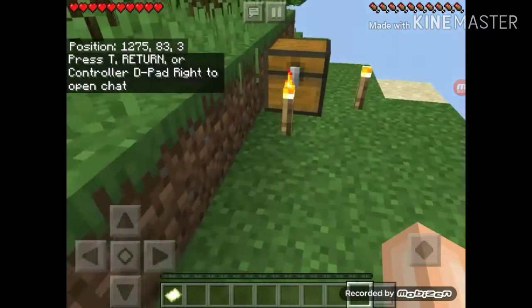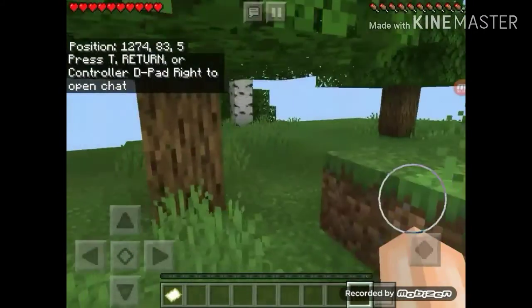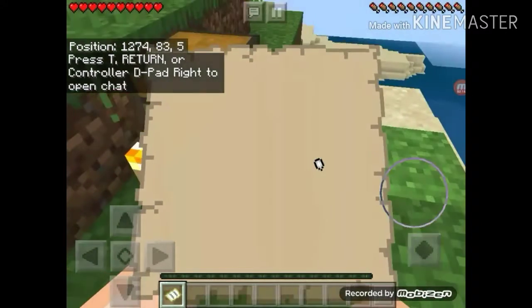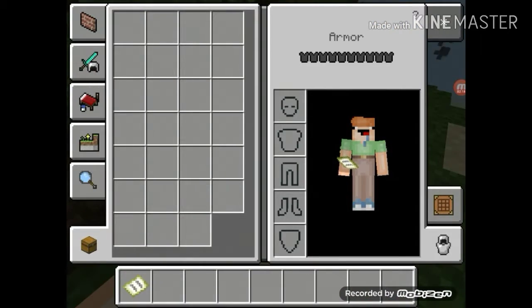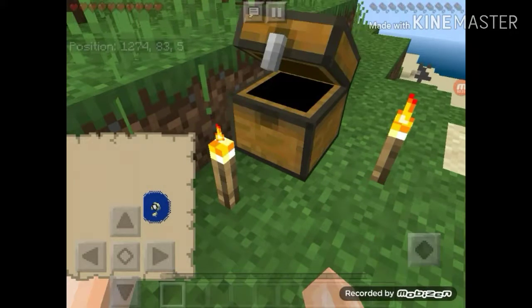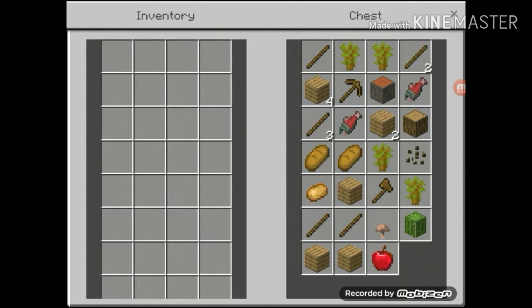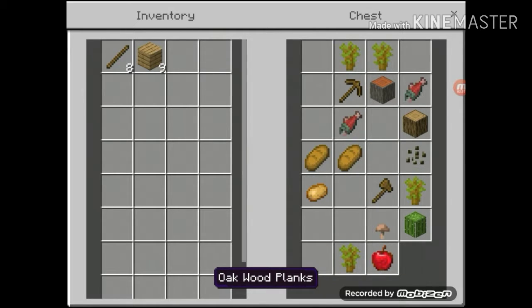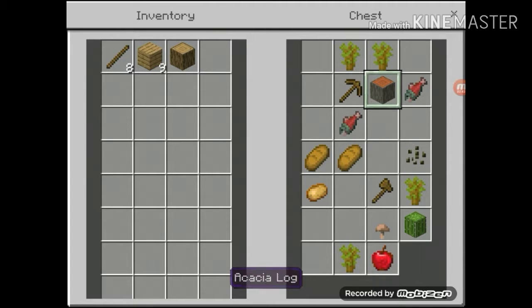Okay, so here's the bonus chest. I'm on the island with a map — let me just put that map in my offhand. What's in the chest? We have eight sticks, nine planks, one oak log, one other log.